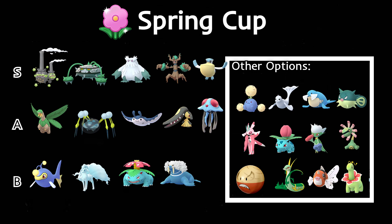I went back to the old layout — let me know what you think. I kind of like it better. I might upgrade the graphic a little bit. The Spring Cup is a brand new meta where only Water, Grass, and Fairy types are eligible. Toxapex is banned, so keep that in mind. Without further ado, let's dive right in.